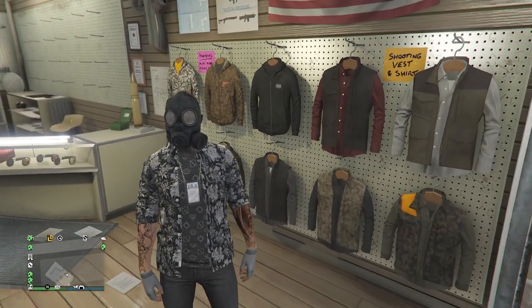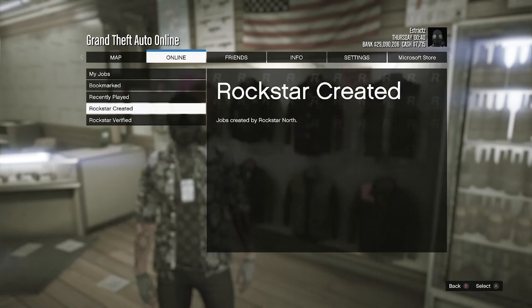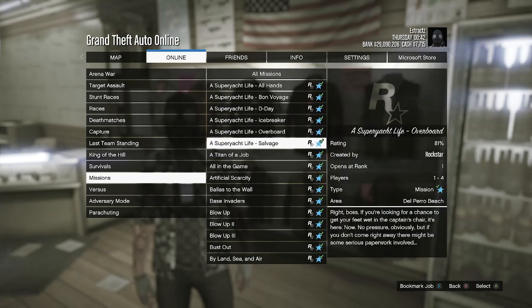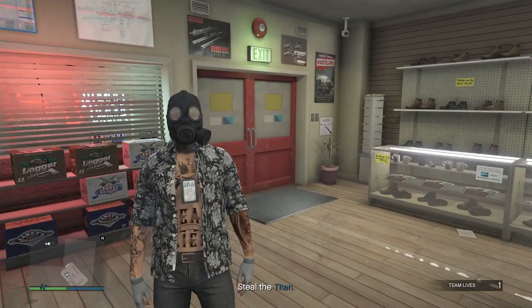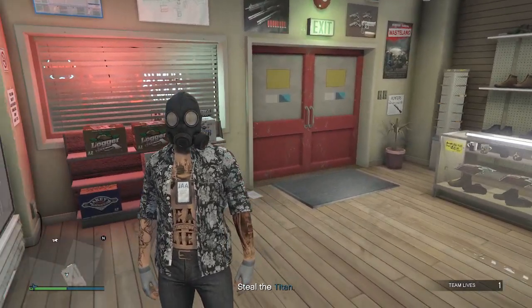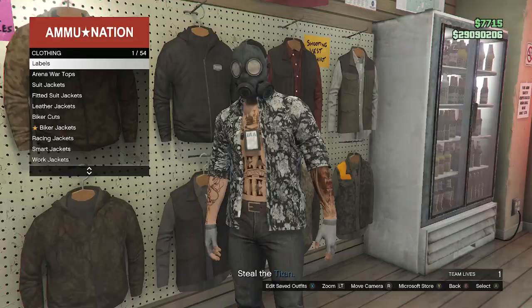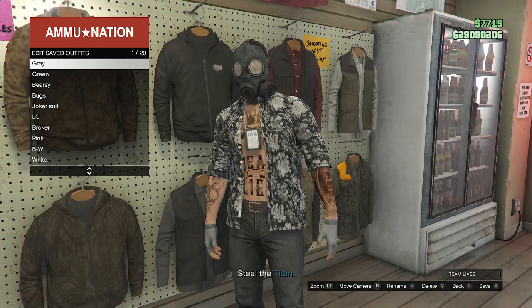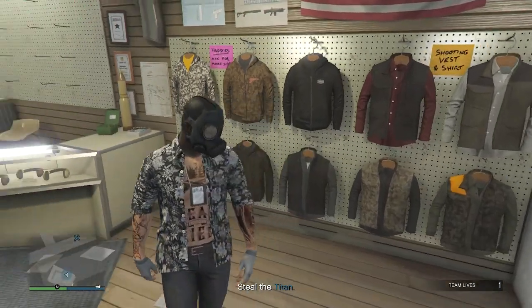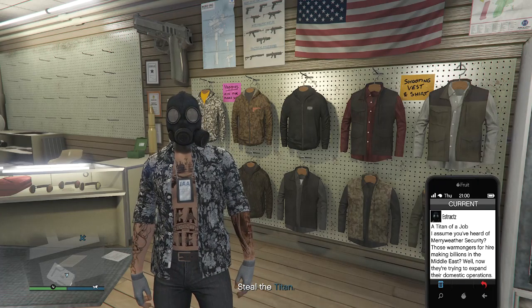Now we're going to start up the job called A Titan of a Job. Hit pause, scroll to online, click on jobs, go to play jobs, go to rockstar created, click on missions, look for A Titan of a Job, and start it up. When you load into A Titan of a Job, you should see you're not wearing the black print t-shirt anymore. Walk back over to your tops, hit edit saved outfits, and save this outfit on whichever slot you want — or slot one or slot 20 if you're doing It's a G Thing. Back out of tops, pull up your phone, and leave the job from your phone.